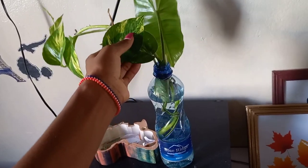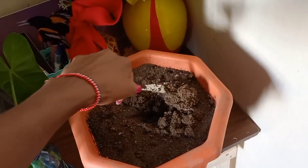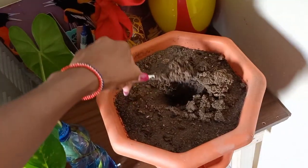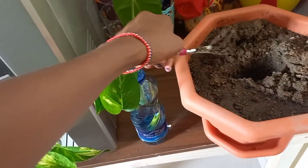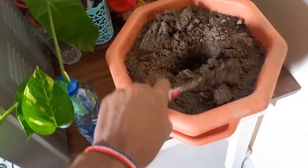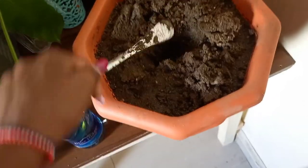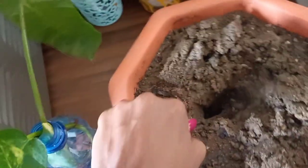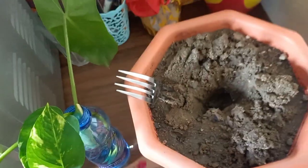So this is what we're going to do — I'm going to put it here and dig until I reach a certain level where I can transfer the plant. It's like when you remove plants from a seedbed, but now we're removing it from water, from the bottle. I'm just trying to dig a hole a bit wider, directing it in one direction, quite straight.